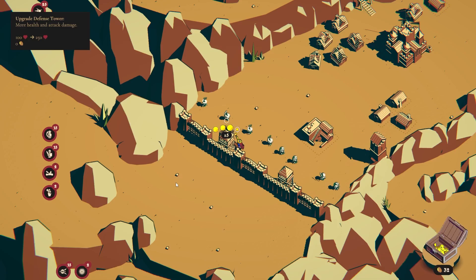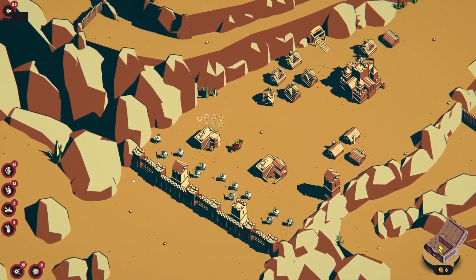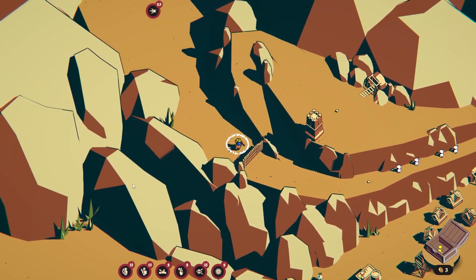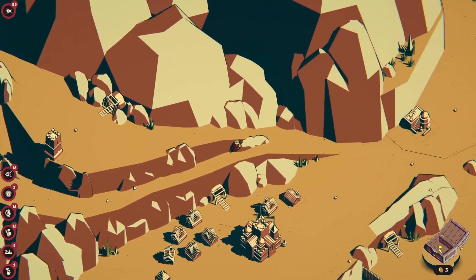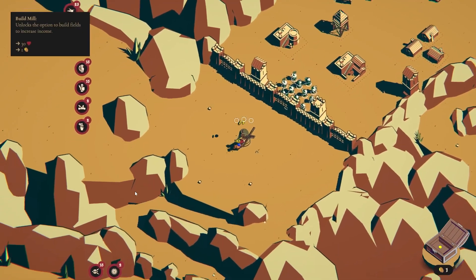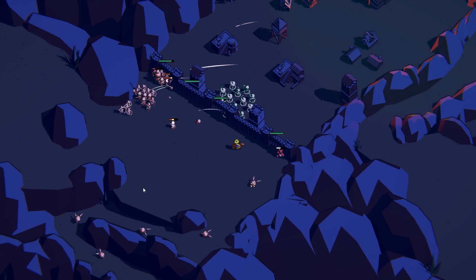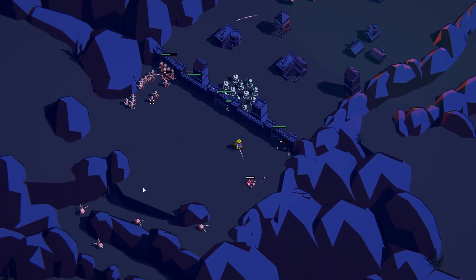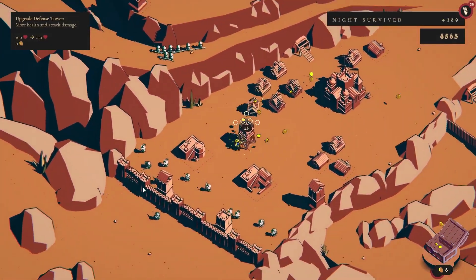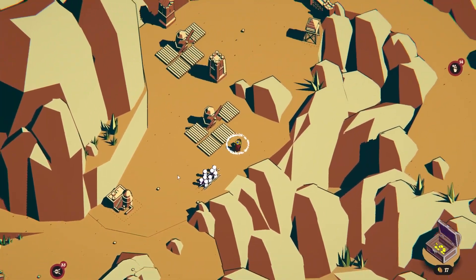The enemies keep spawning and you can aggro them to follow you and help your troops. You have a normal attack and a special attack depending on your weapon. Day one is finished, and you spend the money you earn — you get a bonus based on how much of your city survived and how fast you finished. Fast-forwarding to a more advanced part, enemies come from all directions and I have to think carefully about what I'm going to do and where I'm going to place everything.